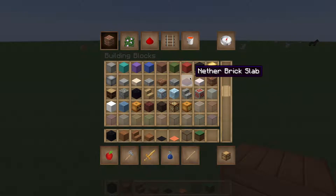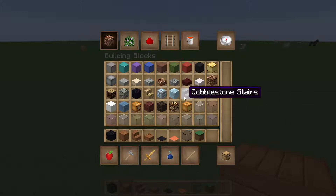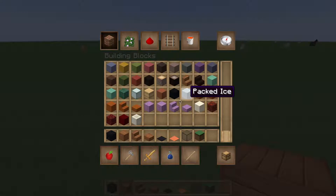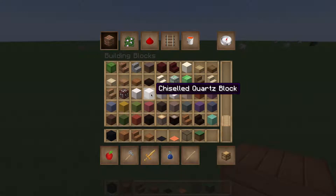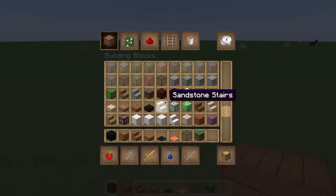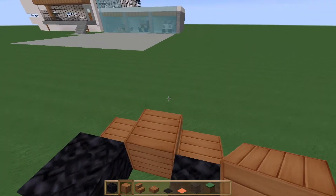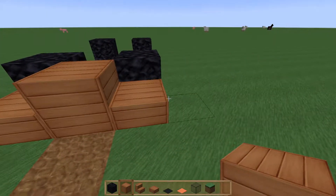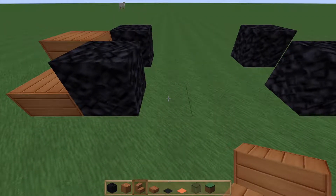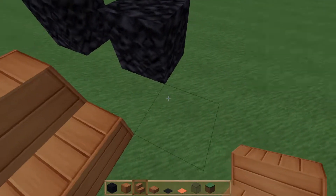You are limited to certain colors — you can do purple, white with quartz, red with another block — but it is limited. It's the best you can do in Minecraft. Anyway, the next thing you want to do is take your stairs and place them like this.